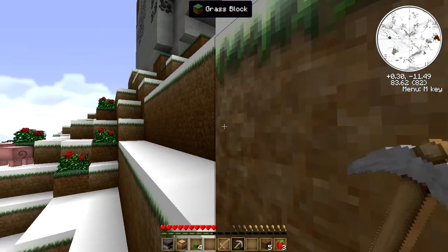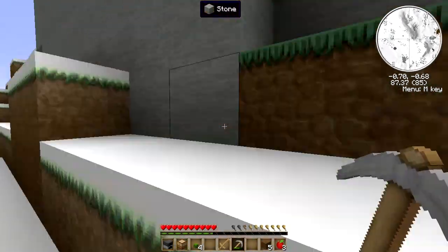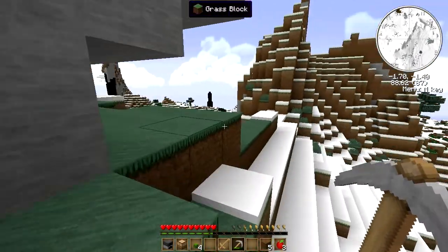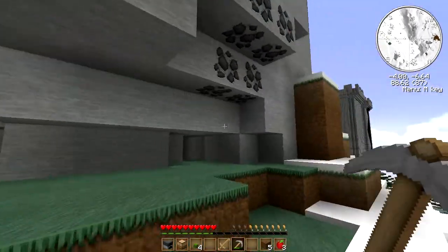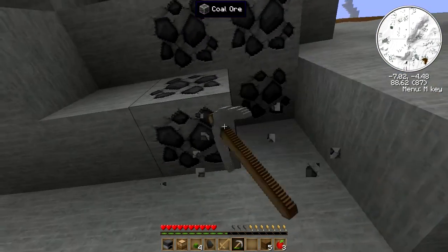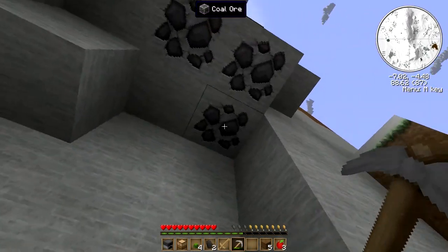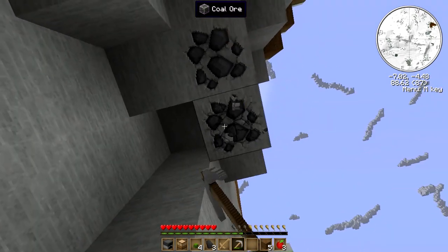Hmm, that's a wall. There we go. You see? I did see coal. Let's get up here and snag some of this. Yeah, right there. Perfect. Won't go very far, but it'll take us a little ways.